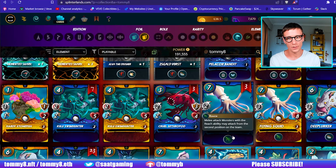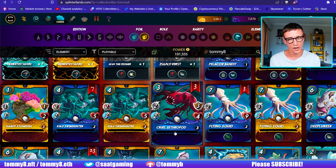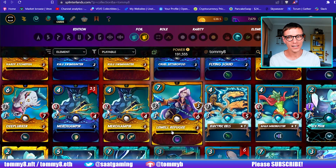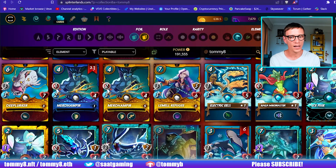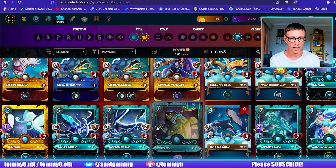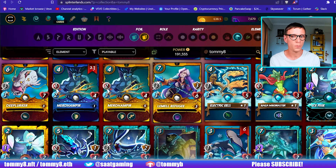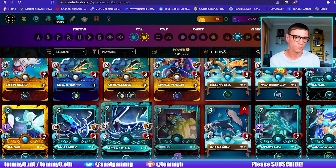Flying Squid already has the Reach so you're basically just going to get Trample out of him. You could put Cruel Sephiroth in but it's not exactly going to move any mountains. I did buy the Lemuel Refugee which is a three attack three speed, and he does have Void so he's good against magic. He's very similar to the Serpent of the Eld — the Serpent of the Eld is slightly faster but has less health and less shield, and magic will just burn straight through him. So I think Lemuel Refugee could be a good card to get for the future when the Serpent of the Eld comes out of the Modern League.